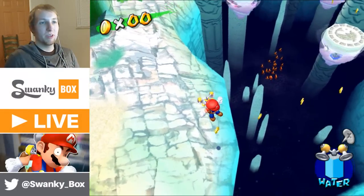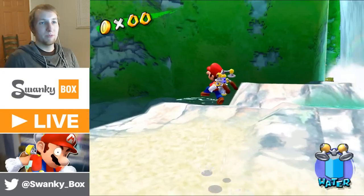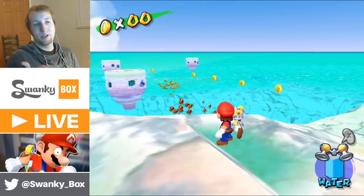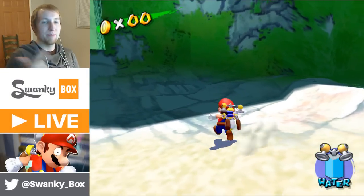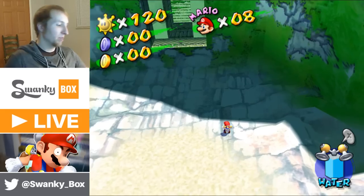I was going to show the red coin mission here because it takes you to a bottle — which is kind of interesting because instead of a bottle it forces you underwater completely and has different controls. But let's go back to Delfino Plaza.